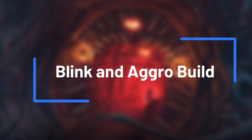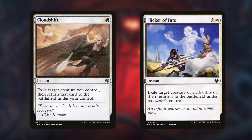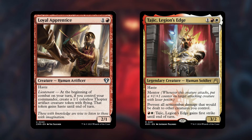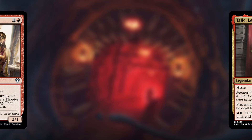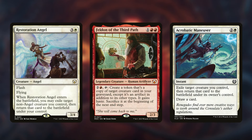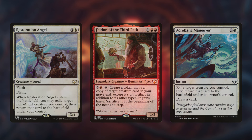For our final build, we're combining blink effects with aggro in a red and white strategy. Cards like Cloud Shift and Flicker of Fate allow you to blink the Jolly Balloon Man, letting you create additional tokens. Pair this with creatures like Loyal Apprentice and Tajik, Legion's Edge, for aggressive, hasty attacks. This build focuses on creating a relentless wave of attackers that will keep your opponents on their toes and on the defensive.